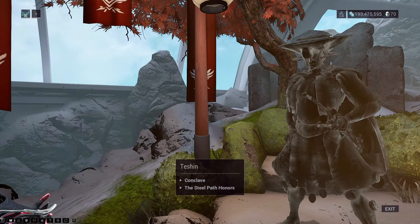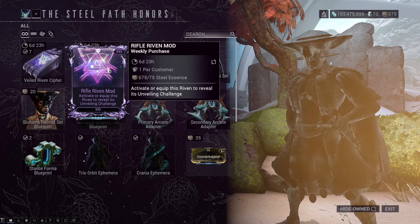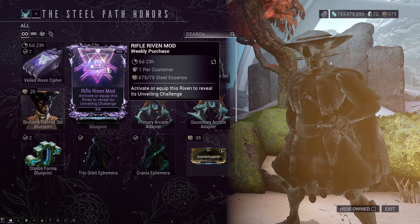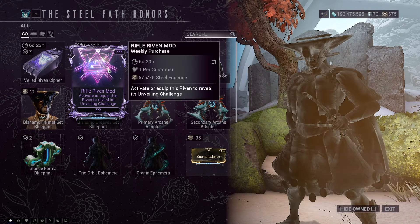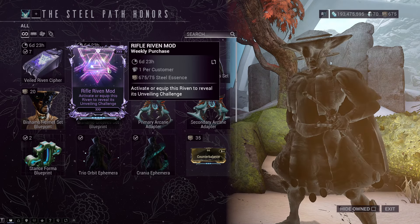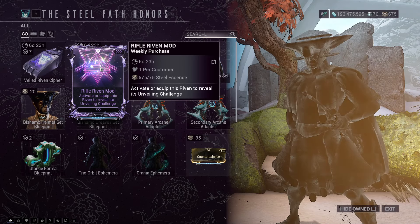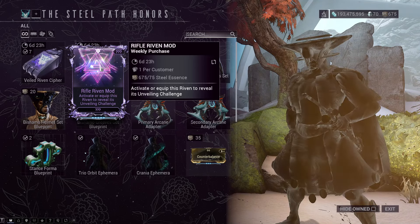Checking on Teshin's Steel Path store this week — it will in fact be the Rifle Riven mod. But this, unlike the ZAW ones that are also 75 Steel Essence each, the Rifle one can actually be worth it because there are a lot of rifles. A lot of people crack these open so there are a lot of them out there, but they never really sell for cheap. The ZAW ones sell for very cheap platinum wise, so that's why I keep saying ZAW ones are kind of worthless. Rifle ones are still, in my opinion, a bit expensive, but more worth it than the rest.